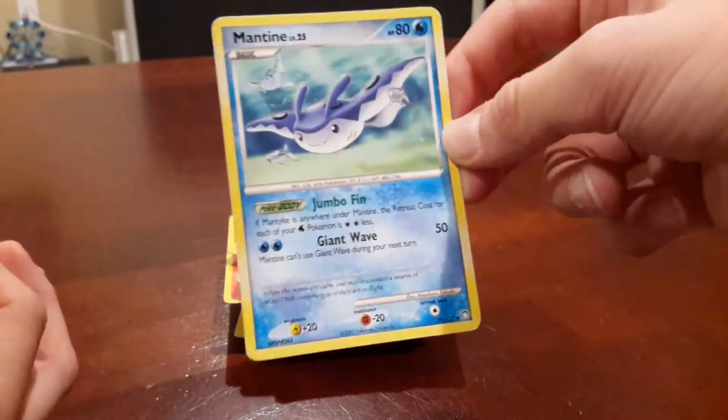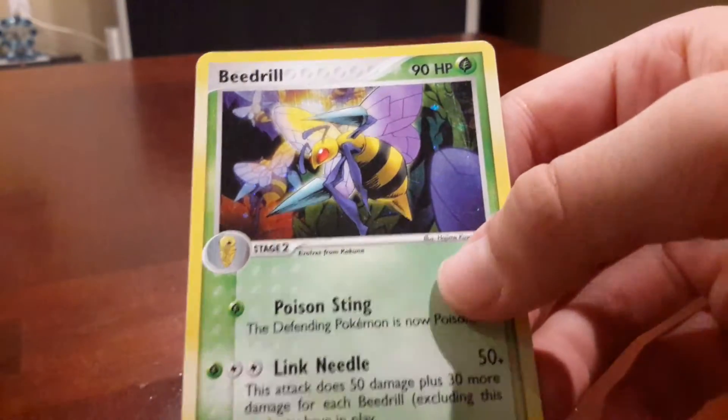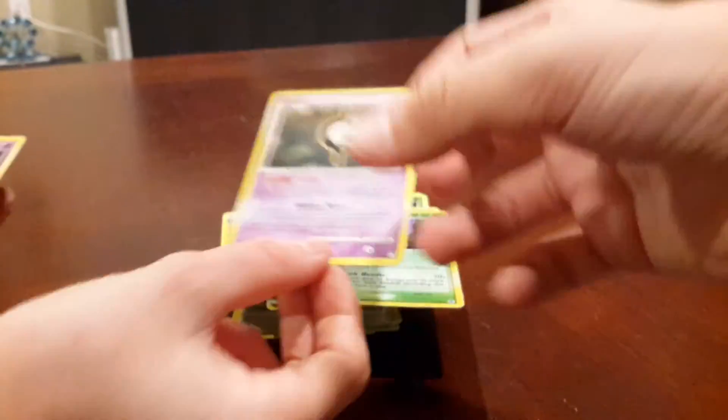Mantine — pretty nice looking Mantine, I have to say. Beedrill! This Beedrill was actually like $9 — it's crazy, pretty cool. He's the most expensive we have here. Unown — these things are annoying.